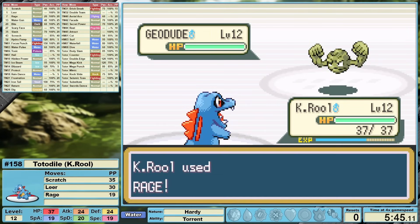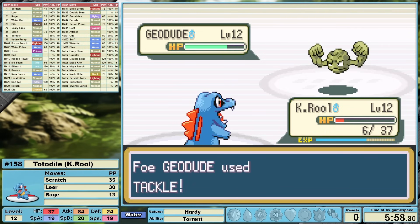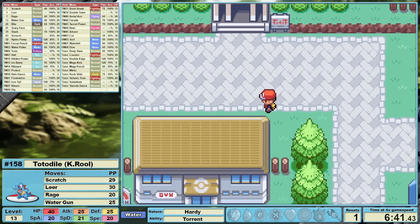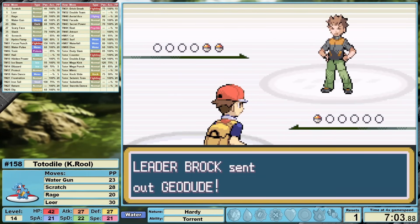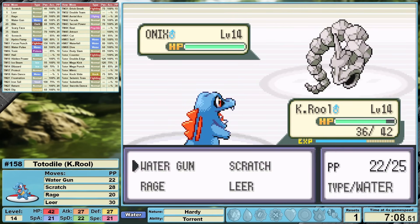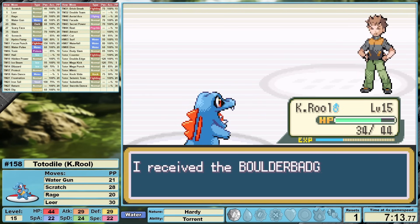Rage is an interesting move in that it kind of acts like a setup move, but not really. Every time that we attack Geodude and he attacks us back, it will essentially give us plus one stage of attack. How much of a difference does plus six attack on a 20 power move that's resisted by somebody who's also setting up his own defensive stages? Well, it doesn't go great. I went back to the grass to knock out just a couple of wild Pokemon to level up to 13, learning Water Gun. At level 14, I also defeated Camper Liam at the start of the gym because Water Gun makes both of these battles trivial. Four times super effective STAB Water Guns absolutely destroy Brock's Rock types — that's an easy first badge and we are moving on.